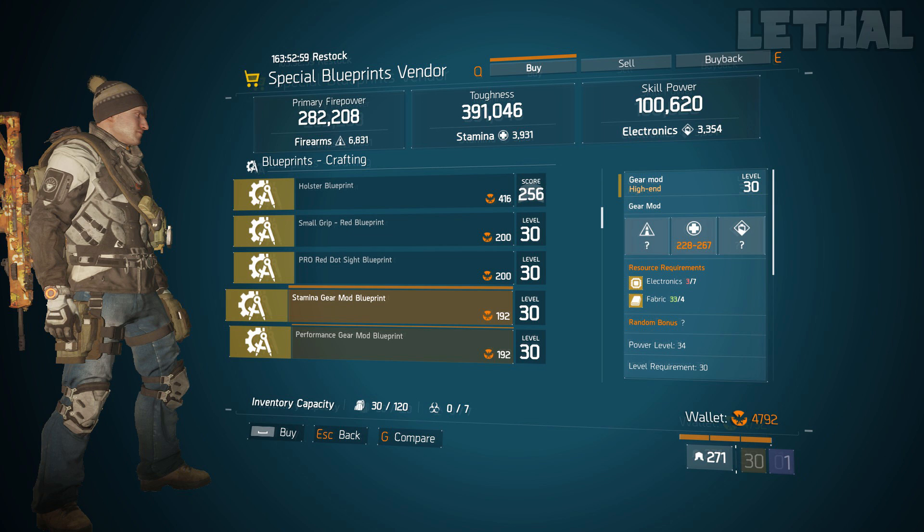Last but not least from the terminal vendor, check out the stamina and performance gear mod blueprints. If you are someone who makes multiple builds and experiments, having these on your character is really smart. Instead of going out and farming for those weapon or gear mods, with these blueprints you can just craft whatever you need and not waste time doing missions or killing bosses. If you don't have any of those blueprints, I'd recommend buying them 100%.